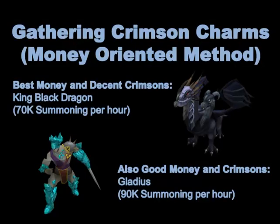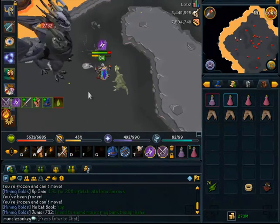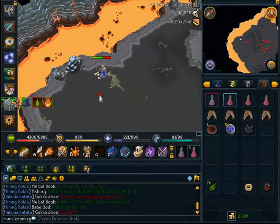If you really want to focus on money and Summoning XP per hour, you can kill King Black Dragon using the world quick-hopping method — about 2 mil an hour with Drygores. However, you sacrifice summoning XP because you're only going to be getting about 70,000 Summoning XP an hour. KBD drops 4 crimsons at a time and has about a 65% drop rate for crimsons. Using the world hop method you can get about 90,000 Summoning XP an hour.